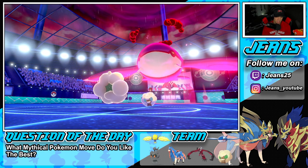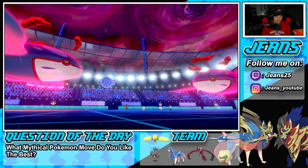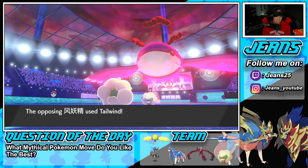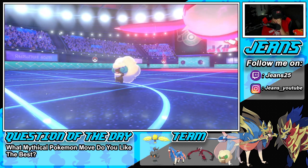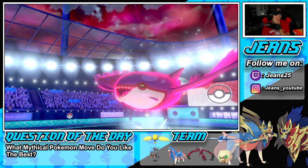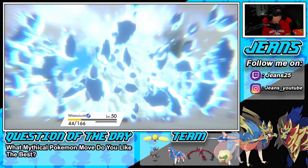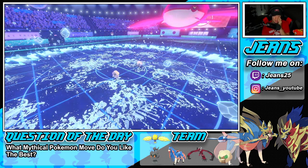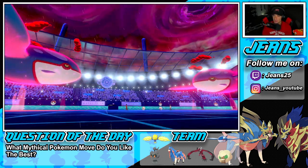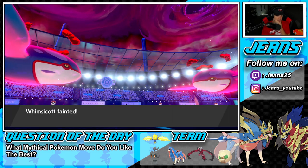We do go first — switching over this thing's item. We're taking its Choice Scarf. So it's not going to be Scarfed later. Tailwind comes out here. We're Choice-locked in. Both Whimsicotts are going to go down. That's not too bad. I think I just bring out Marshadow and Shadow Sneak into the Kyogre slot. I might change up weather next turn so Marshadow can keep his Focus Sash — probably the best play.